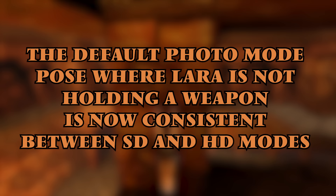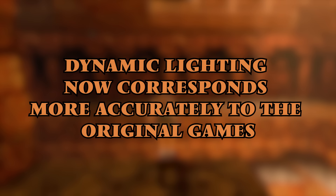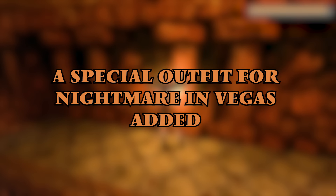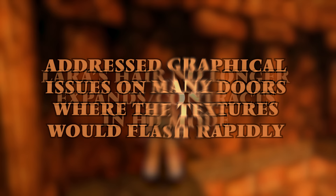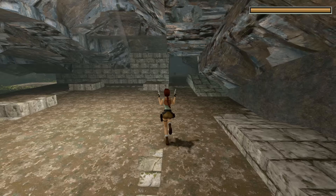The default photo mode pose where Lara is not holding a weapon is now consistent between the standard definition and high definition modes. There has been improved translation in various languages. Dynamic lighting now corresponds more accurately to the original games. A special outfit for Nightmare in Vegas has been added. A bloody T-Rex Lara outfit is now available in photo mode. There are new photo mode poses. Lara's hair no longer expands or contracts in high definition mode. Aspire have addressed graphical issues on many doors where textures would flash rapidly. And there's also been improved rain, fire, and smoke effects.